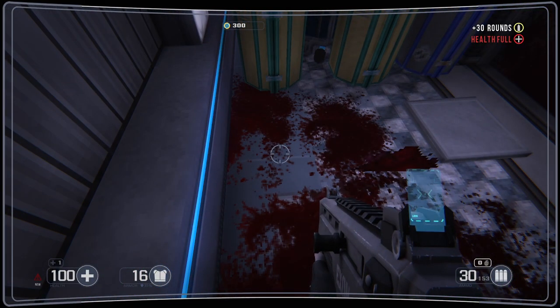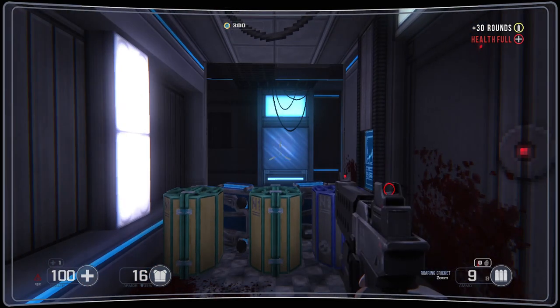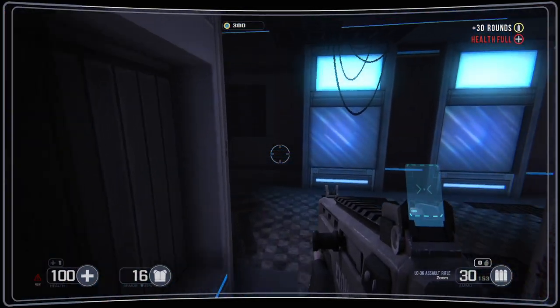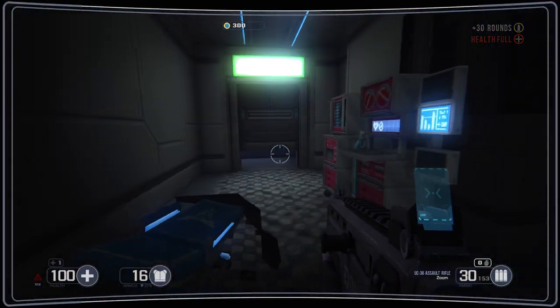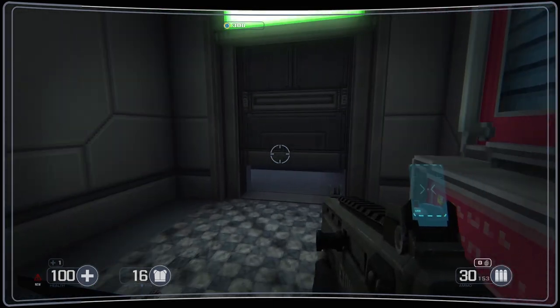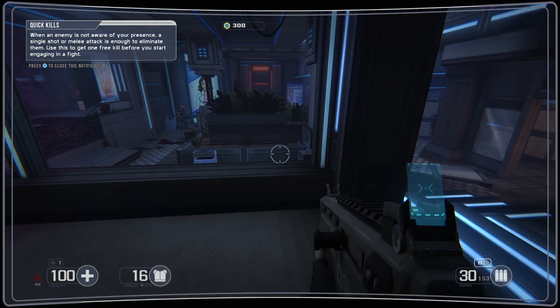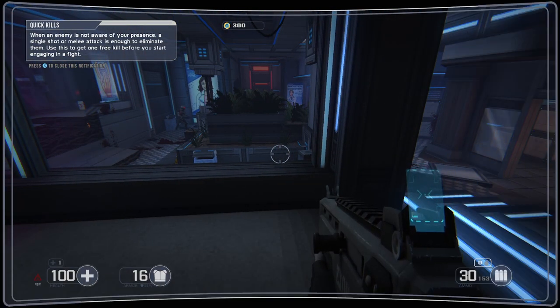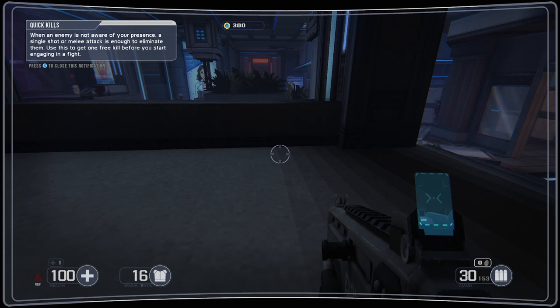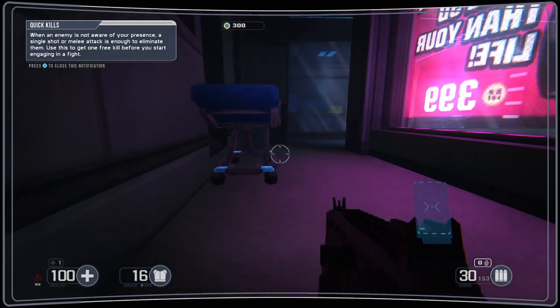Got some sniper rifle ammo. I'm going to stick with this weapon for now since I can continually get more ammo from baddies. When enemies aren't aware of your presence, a single shot or melee attack is enough to eliminate them — use this to get one free kill if you start engaging in a fight. Limited stealth mechanics.